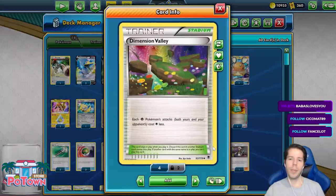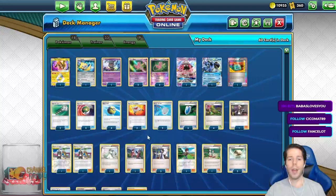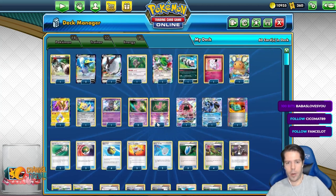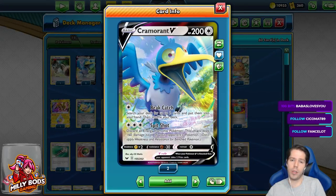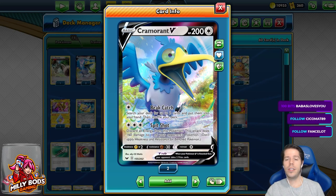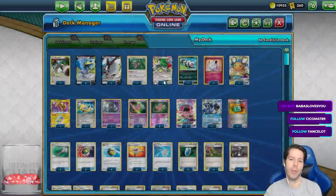With Dimension Valley we cut our attack costs by one color less. We have 4 DCEs, 3 Twins, and 2 Lightning Energies to help us cover our attack costs. We have Coco Prism to be able to use those Lightning Energies. Then we're mainly copying Spitshot to target Pokemon on the bench and do 160 consistently back-to-back turns as much as we can from the very beginning.